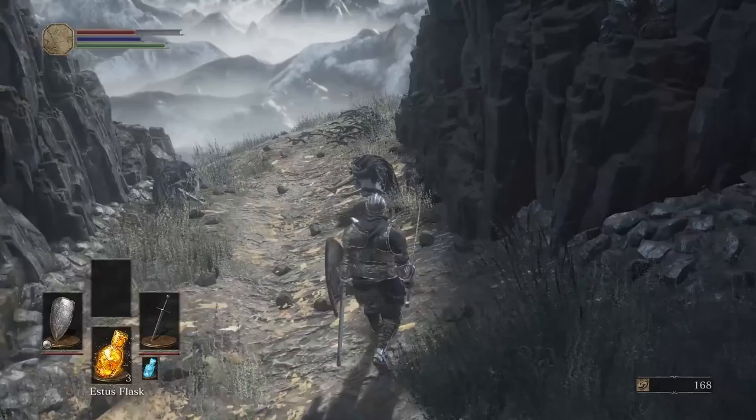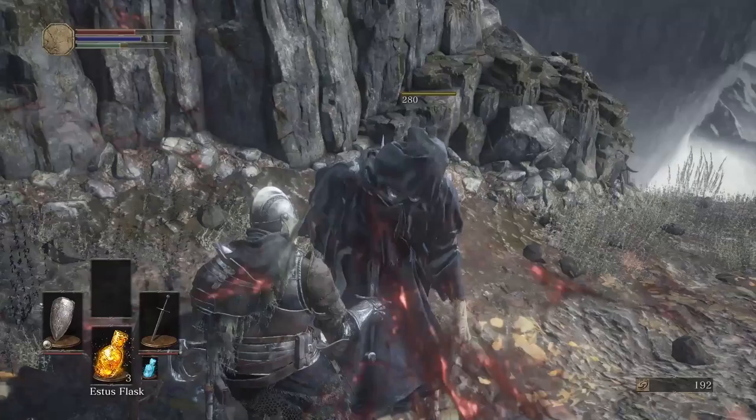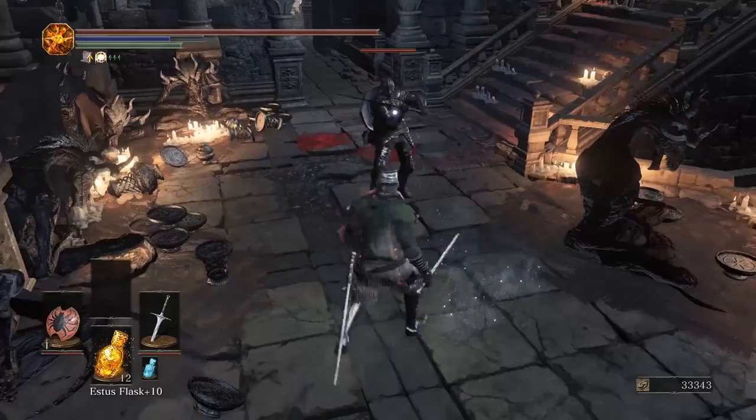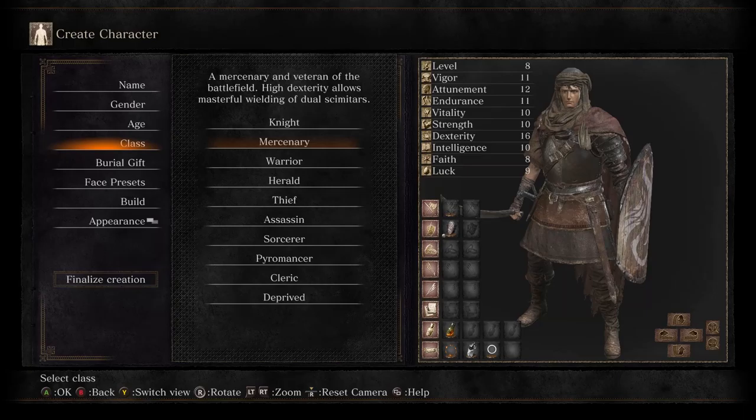The first starting class you see when starting the game is the knight. This is the basic class and one of the most popular in the game, having a sword, a shield, and pretty decent armour. The major thing that sets the knight apart is they have a parrying shield, which allows you to counter an enemy's move and deal massive amounts of damage — similar to a backstab, but instead you stab them in the front.